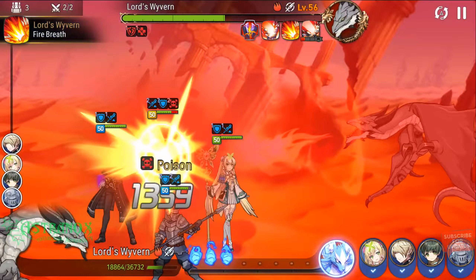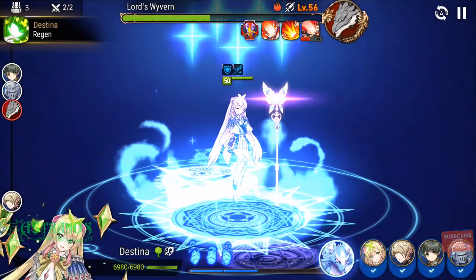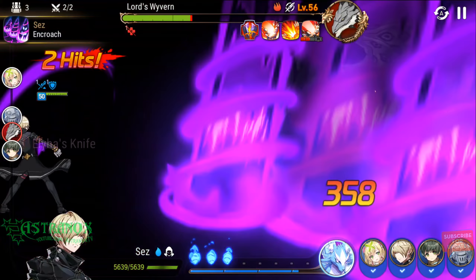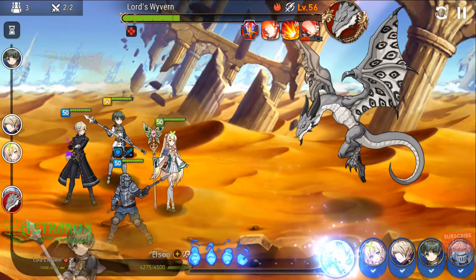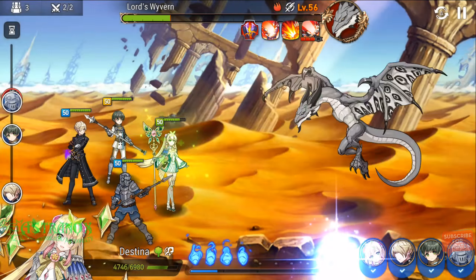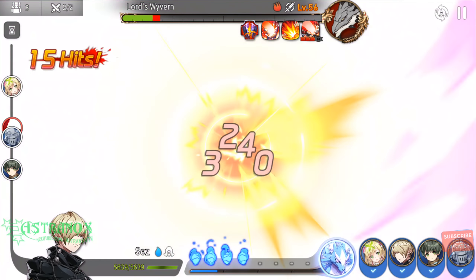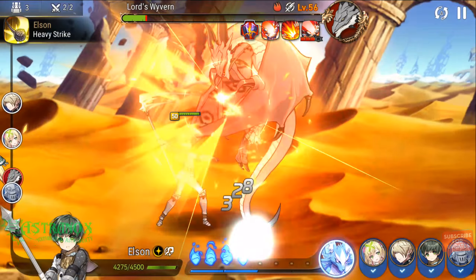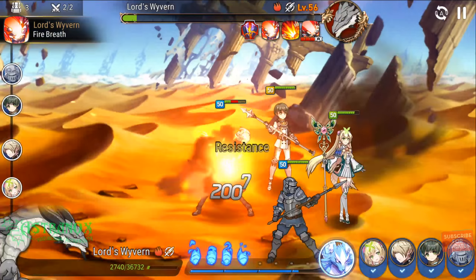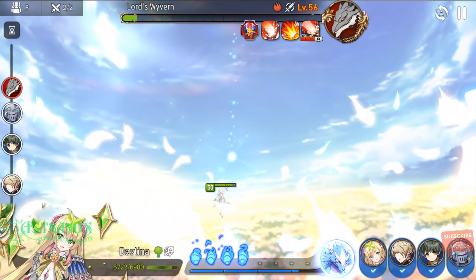Tier 3 blues — they're not called blues, they're called rare. Blue items are rare, purple items are heroic, and red is epic. Tier 3 rare is 2,100 gold; tier 4 rare is 2,800 gold; tier 3 heroic is 3,150 gold; tier 4 heroic is 4,200 gold; and tier 5 rare is 5,000 gold. I've only gotten one tier 5 so far and it was a rare.